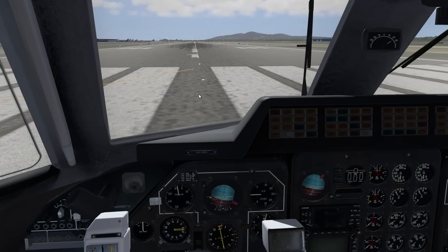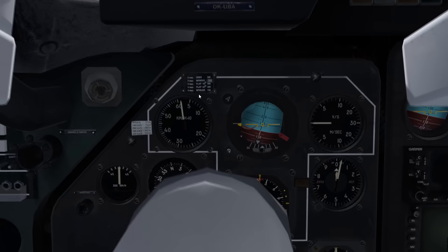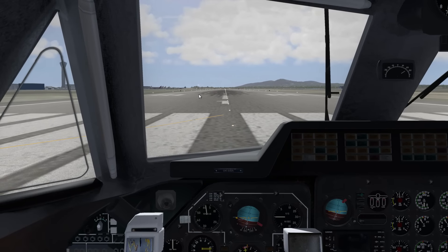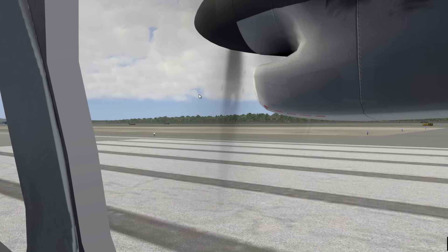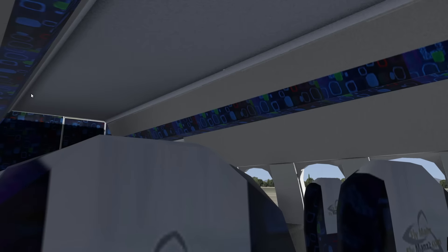I've got some views set up here. We'll just go through them. That's my captain view, instrument view, radios and stuff. That's the captain's view, GPS, compass, first officer view. Then we've got some wing views, some cabin views. It's a fully simulated cabin and it's not bad. Bearing in mind this is freeware, I think it's pretty awesome.